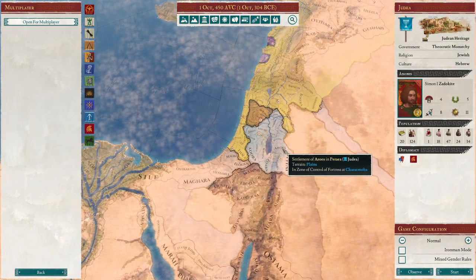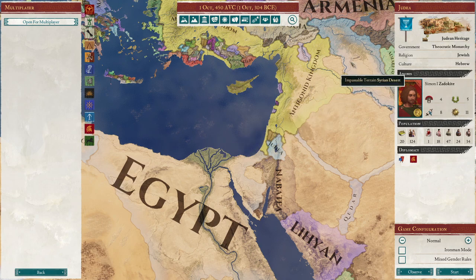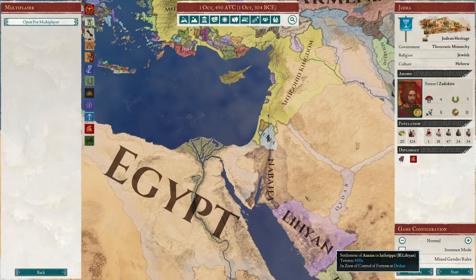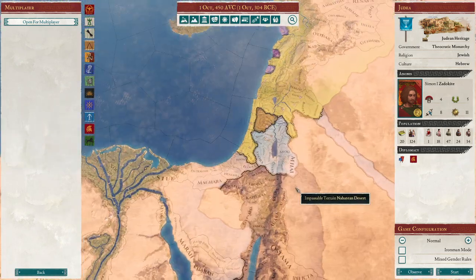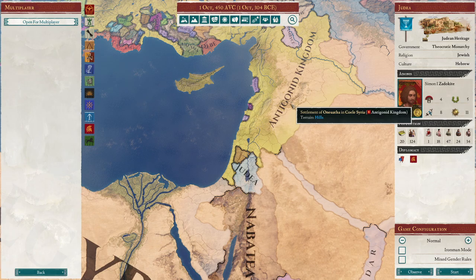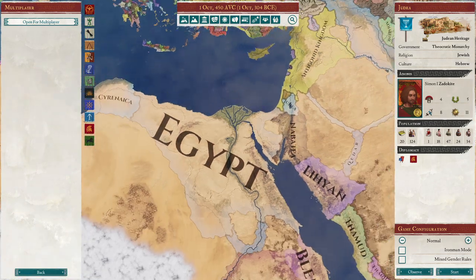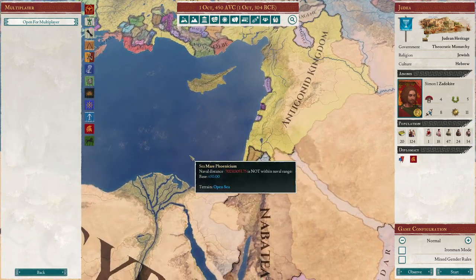If you want to learn how to build commerce in Imperator, Judea down here is perfect. They start out with their unique Judean heritage and their relatively unique Jewish religion. They have the prophet Moses, which gives them free provincial developments every eight years. At the beginning of the game, they start as a subject of the Antigonids, but then, assuming the Antigonids lose the war, they will switch to being a tributary of Egypt, which allows you to develop peacefully.